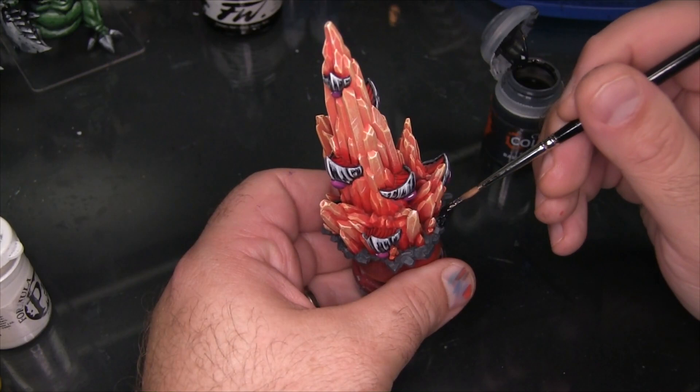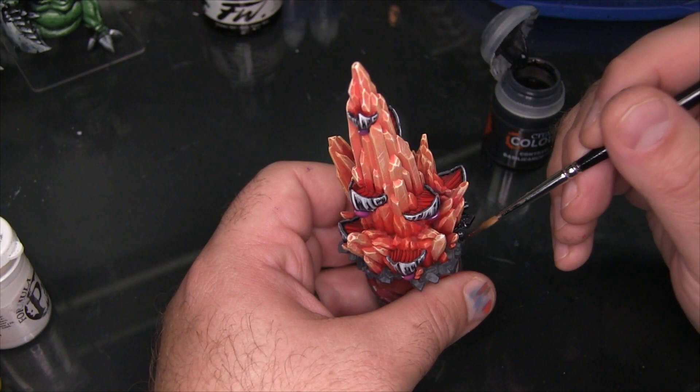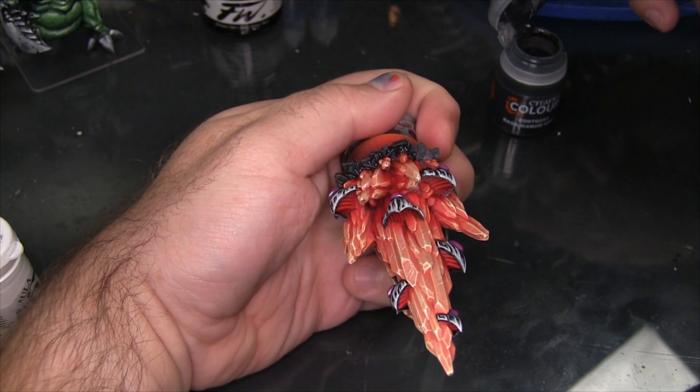Now I'm going to take a little Citadel Contrast Basilicanum Grey and use this as a wash over the cracked pavement on the bottom of the base. I'm really not going to do more with the base besides that because it's not the star of the show — it's just broken rubble pavement and it doesn't need to be more than that. What I want is the big glowing crystal to be the scene stealer, and the pavement is just there to hold it up.